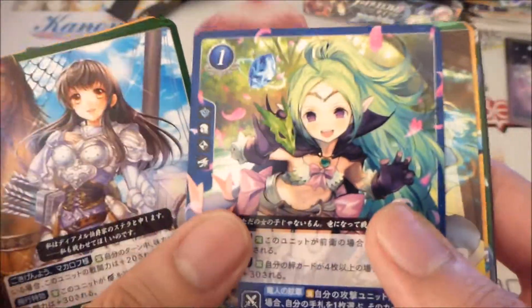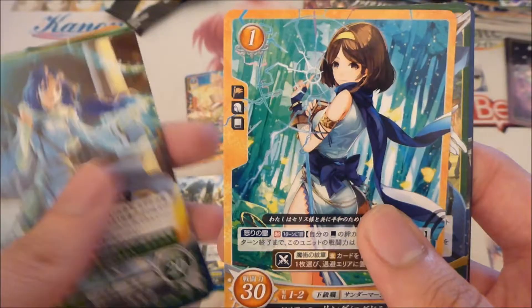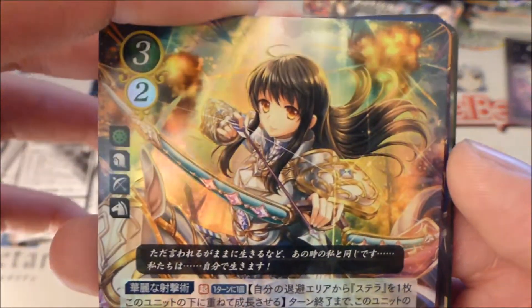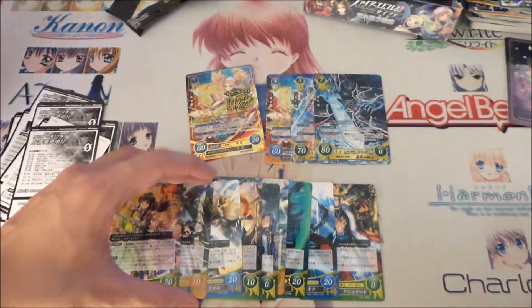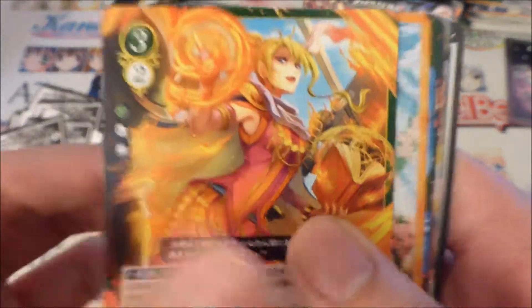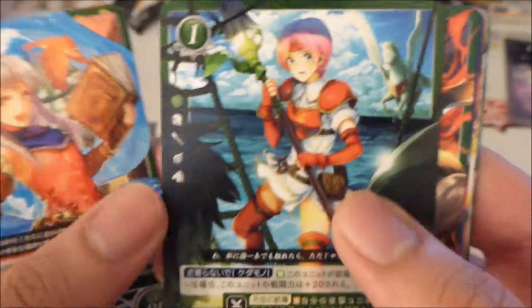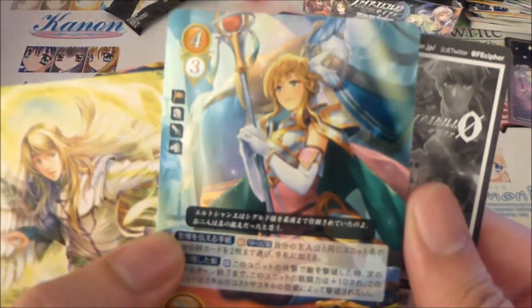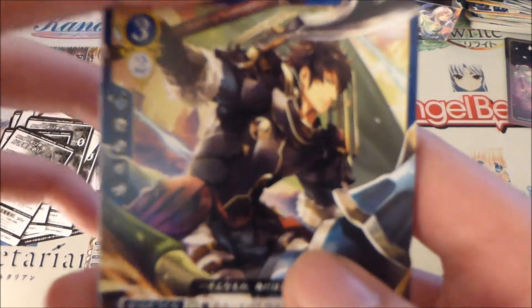There we go. That's quite nice — it's Astrid again but at a different rarity level. Is that an R? Yeah, it's an R. I'll count up the Rs afterwards. But I think just the SR plus alone is very good to have — a lucky pull for a box. Shame it's not Makaya, but Anthony still has a chance with his own box. This is another R. Second to last pack now.